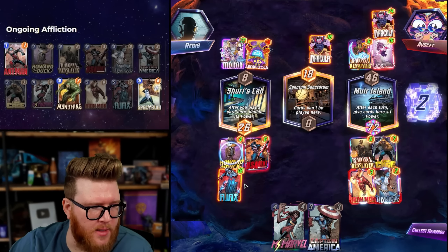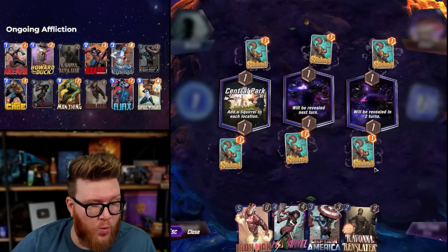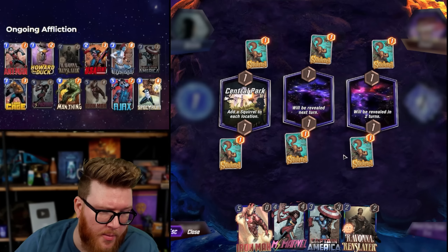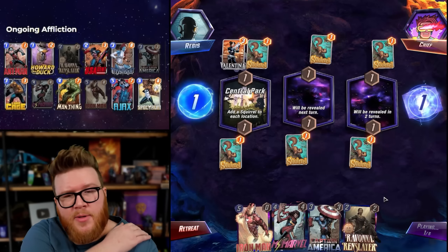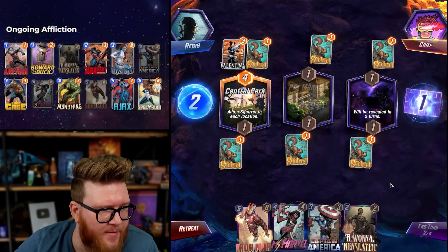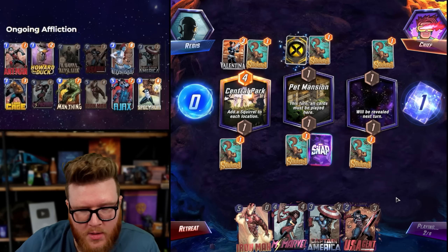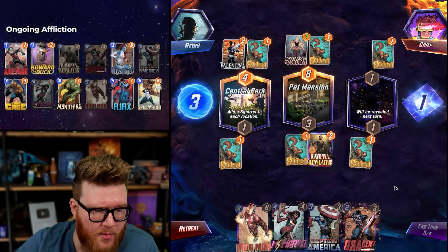Ajax got a little bonus — plus two, not bad. Squirrels — good fodder. We have Man Thing potentially good for Miss Marvel but makes Ant-Man and Howard a bit of a risk. Actually I don't think Miss Marvel is very good here. I just played against somebody running a Typhoid Mary and I wonder if I would cut Miss Marvel for a Typhoid Mary — just a bigger card with low risk in this deck because of Luke Cage or the Ajax potential buff.